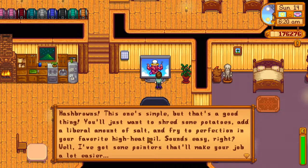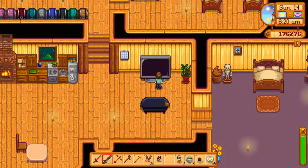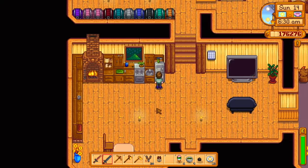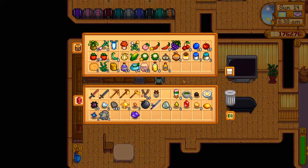Let's see — hash browns. This is simple, but that's a good thing. You'll just want to shred some potatoes, add a liberal amount of salt, and fry to perfection in your favorite high-heat oil. Sounds easy, right? I've got some pointers that'll make your job a lot easier. I'm not sure if we need to read those anymore because I think we already know all that, but there's still stuff we haven't learned yet.